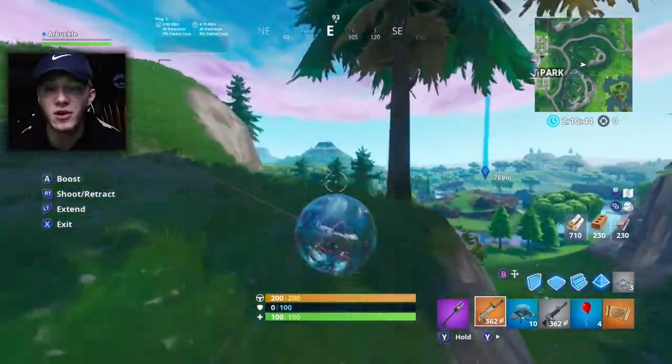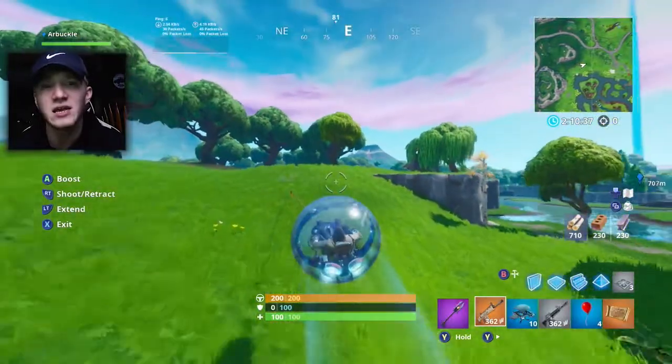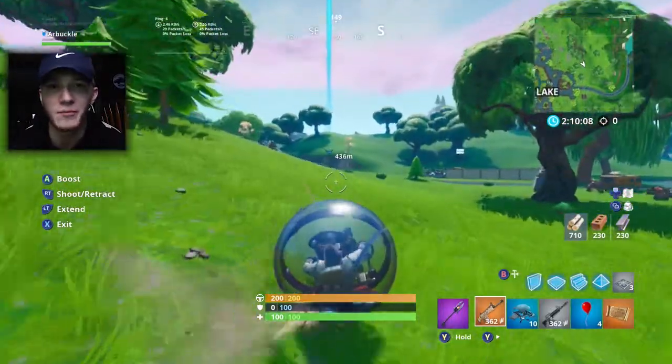The reason you want to land here and go through Pleasant first is because Pleasant is a pretty popular landing location, so there's going to be a lot going on there at the beginning. If you can jump in a ball, hit the corner, and get out as quickly as you can, you shouldn't have to worry about getting shot at — everyone else will just be doing their thing in Pleasant.